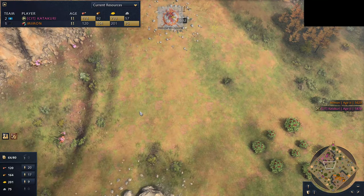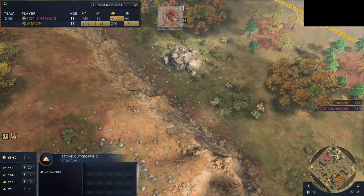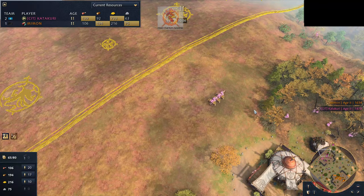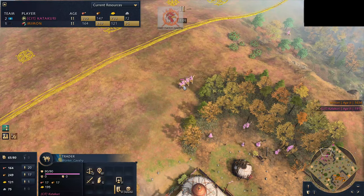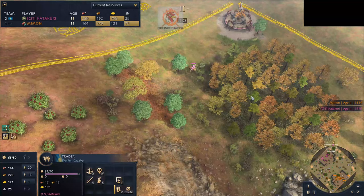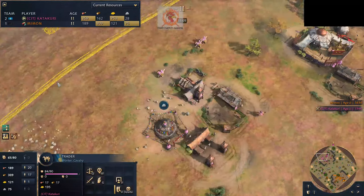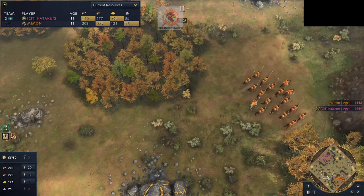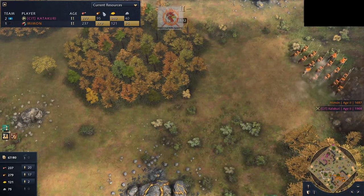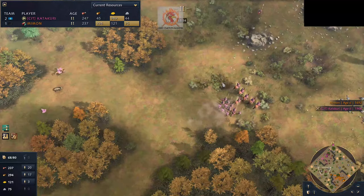And this trade route is going to keep humming along. What you want to do is break your horsemen up — send one or two over here, one or two over there, spread them out all along the trade route. Each one of these traders is carrying 195 gold. Catechori looks like he's putting all his gold to good use — must be just buying a bunch of upgrades.